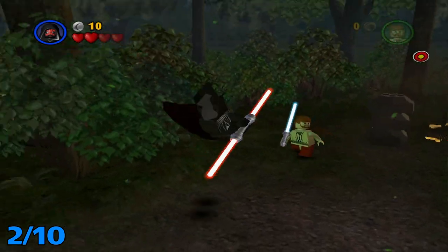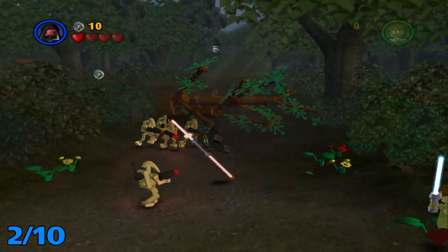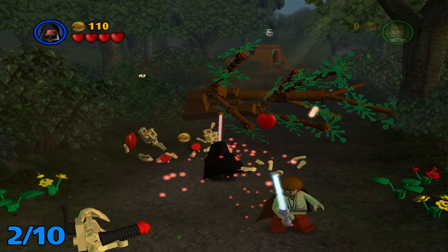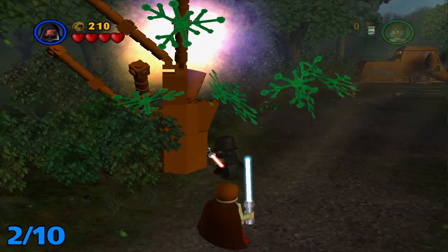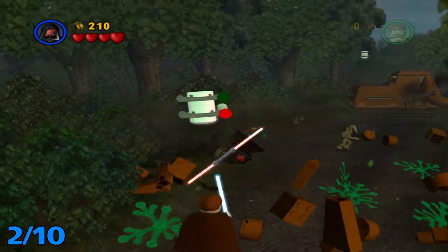After that, you're going to head over here. Take out these guys. Get this guy here, and then use the Force on here like you would normally do during the mission. And then you're going to want to beat the crap out of this tree. And it pops up right above you.